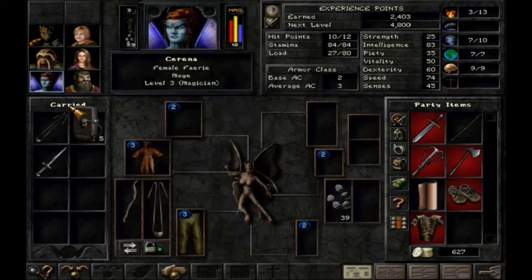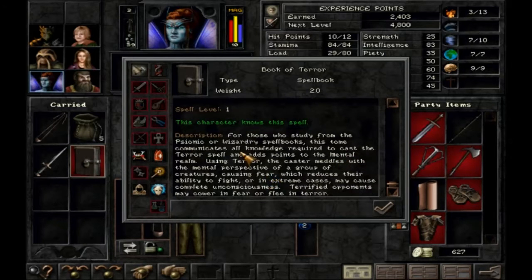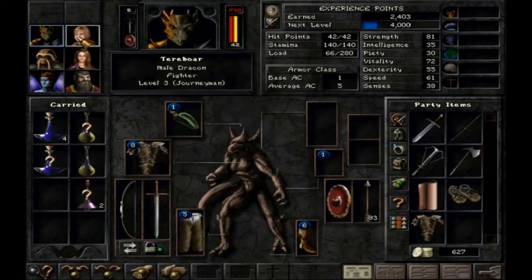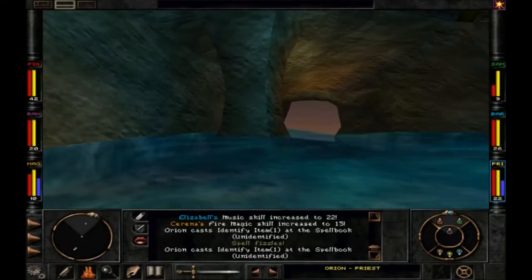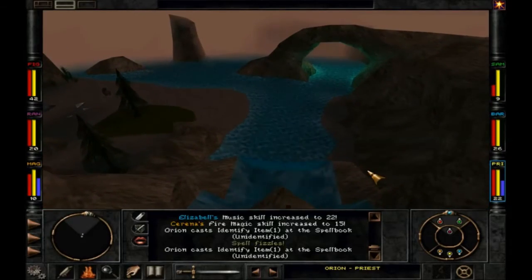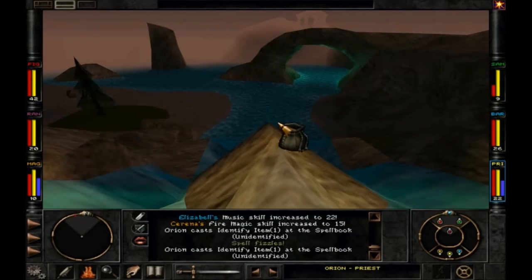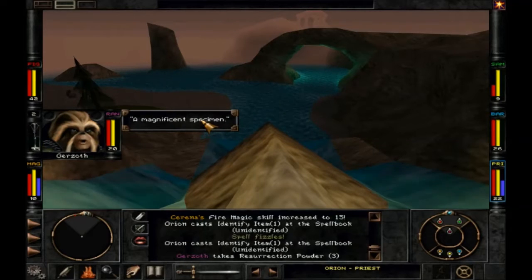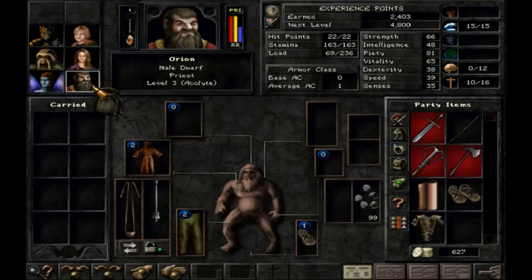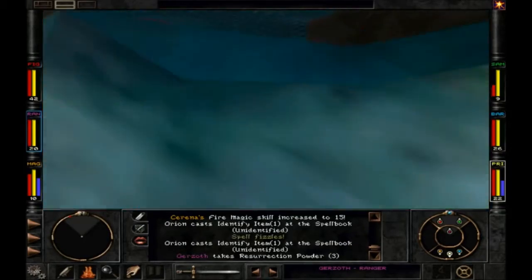Now you'll recognize this is the starting area — we just drop down here and grab a magnificent specimen: three resurrection powders, which are awesome! I always hesitate to give them to somebody, but I think we're going to give them to the priest — just apt enough. It's definitely worth going back for the resurrection powders at this point. This game is very stingy with resurrection powder.